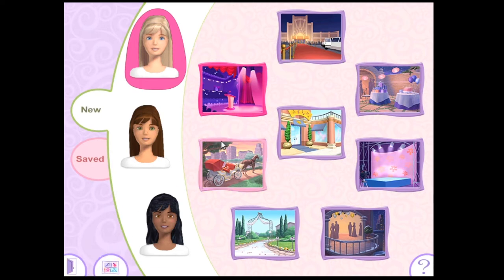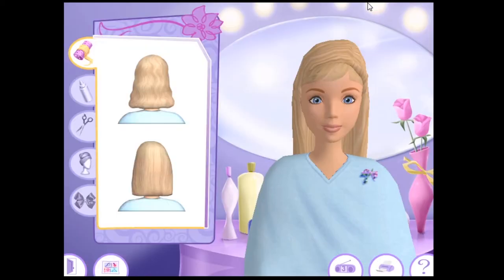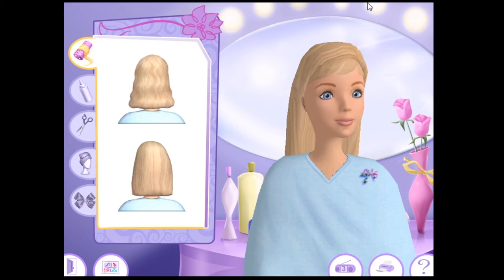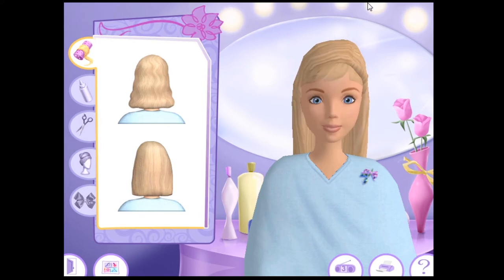Now this is the boutique map. There are four fun stations to visit: the hair square for hip hairstyles, the nail place for dazzling nails, the beauty bar for glamorous makeup, and the fashion stop for fantastic clothes and jewelry. Let's start with her hair. Welcome to the hair square — here you can choose straight or wavy hair, then create cool haircuts, fun colors, beautiful styles, and even add hair decorations.